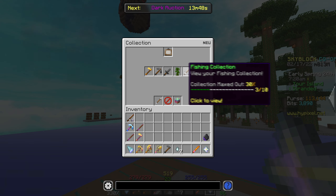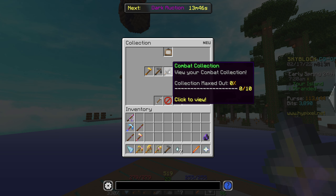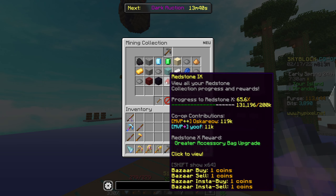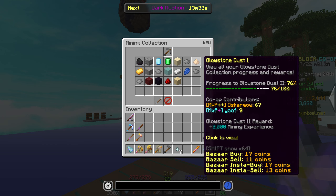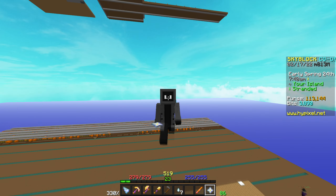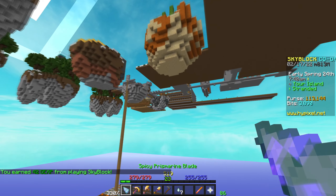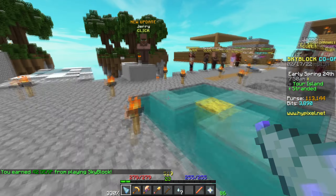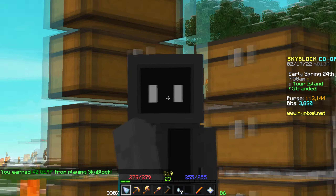We have maxed out our fishing collection, maxed out our foraging collection, maxed out our combat collection, maxed out our farming collection. There are four more things in the mining collection: hardstone, nether quartz, mithril and gemstone — and they're all gotten from fishing, so we're going to have to do some fishing. We are pretty close to the builder, so we will be getting the builder relatively soon, but a lot of fishing is going to be needed before that.